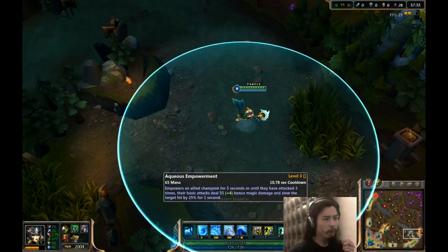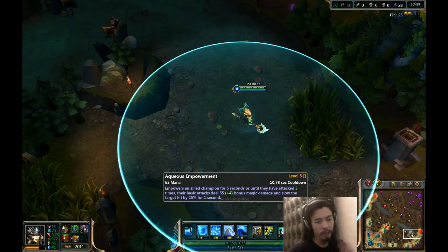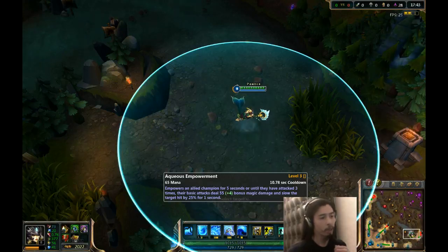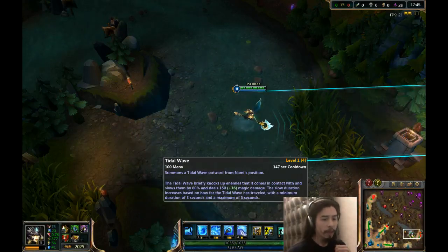Aqueous Empowerment — remember, this goes off 3 times, but per hit it's a 0.2 ratio. If all 3 hits land, you get a 0.6 AP ratio on it. Tidal Wave has approximately a 0.8 AP ratio.